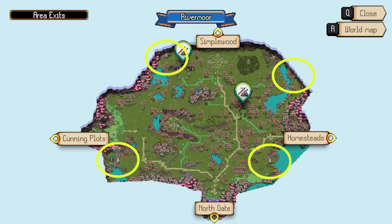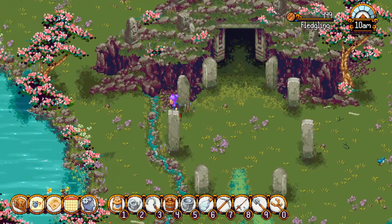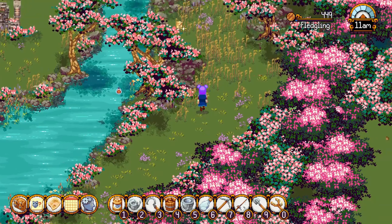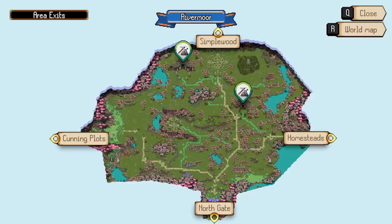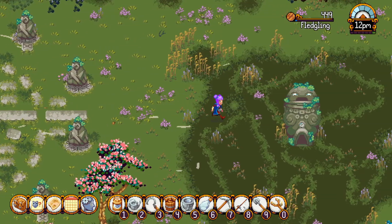Rivermore has four mapstones: one at the lower left corner of the area near a pond, one at the upper left corner of the area above a cave with a stone circle, one at the upper right corner of the area next to a pond, and one at the lower right corner of the area near the ruins of a house. The goddess statue is located at the top right corner of the area near the entrance to Simplewood.